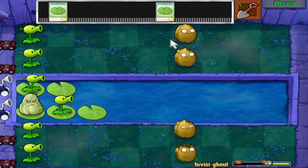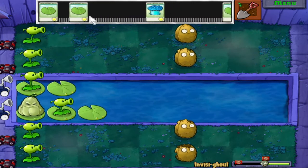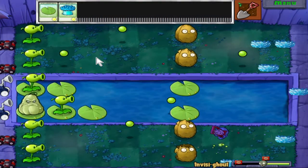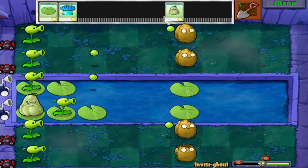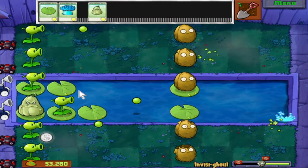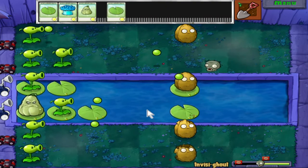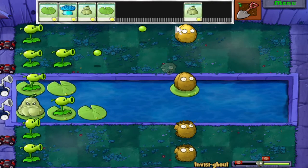That sounds like a bucket zombie — we're gonna get rid of him. First of two waves is coming. I don't care where the dolphin rider zombie is — we're making some lily pads. He'll jump over the lily pad and then he'll slow down. Interesting — the dolphin rider zombie doesn't leave a bit of ice behind. There we go. Walnut's sad — let's give some backup over there, then.